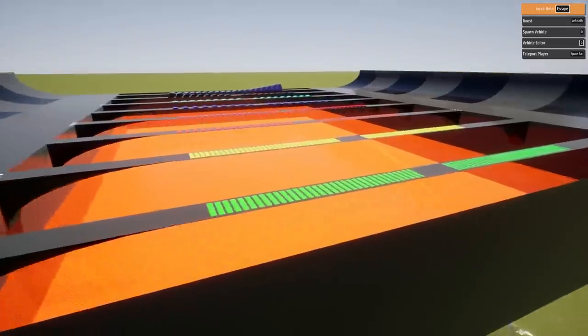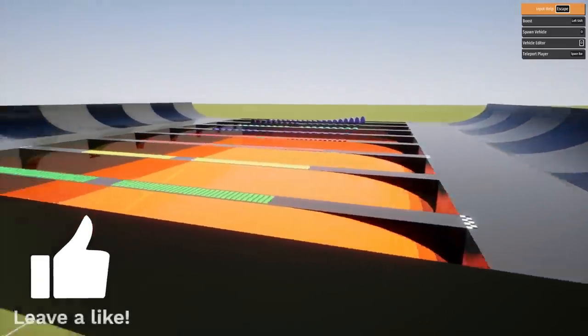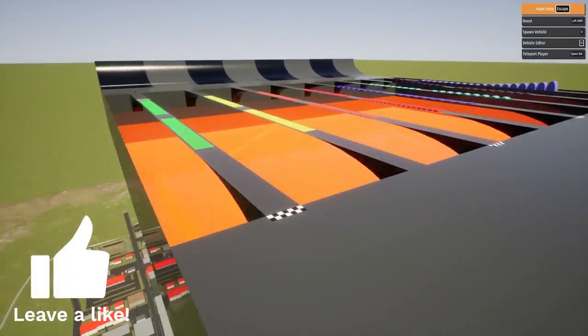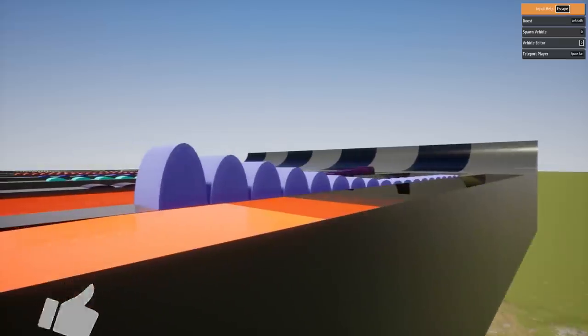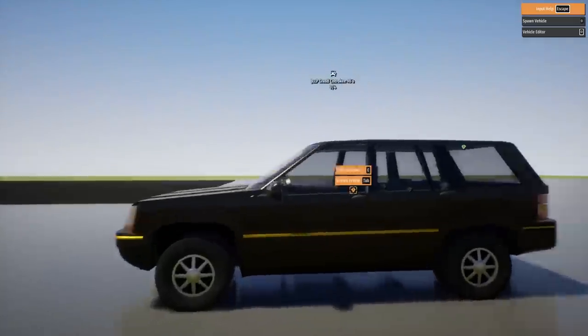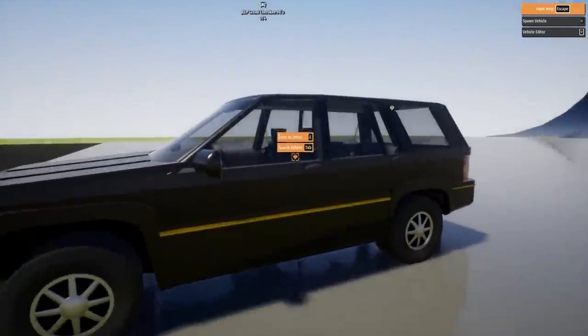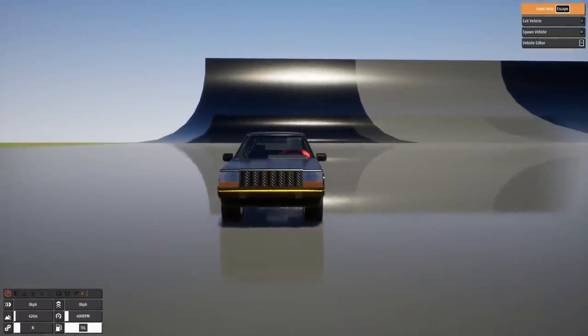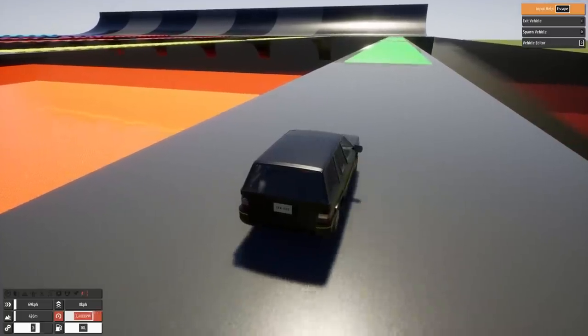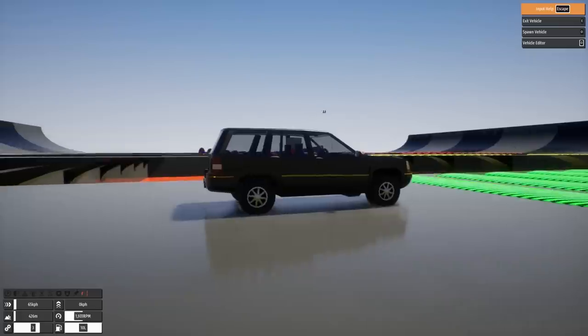Starting off with the speed bump challenge. The objective is simple: get to the finish lines on each side and face the ultimate challenge. I feel like this is gonna be a good test for the physics. I picked a '98 Jeep Cherokee because I feel like this thing's got the suspension I need. I'm really enjoying the new physics here — let's see what we've got over the speed bumps.